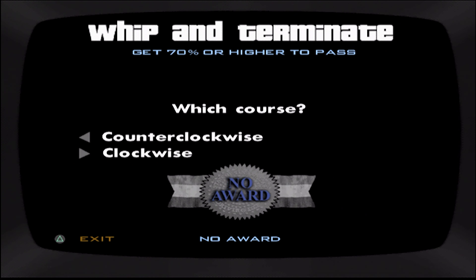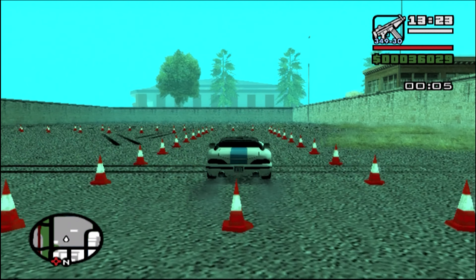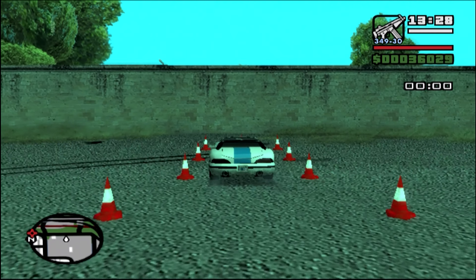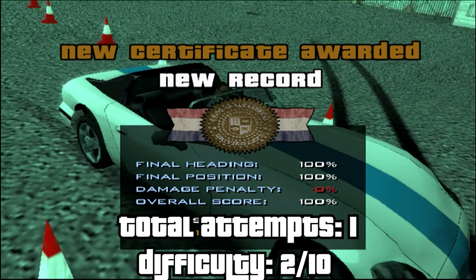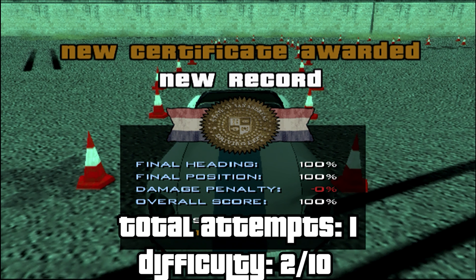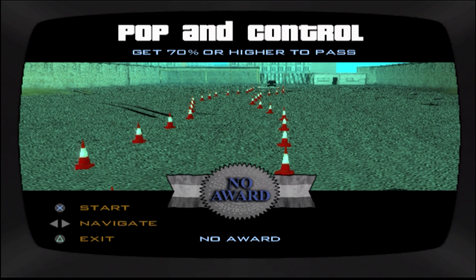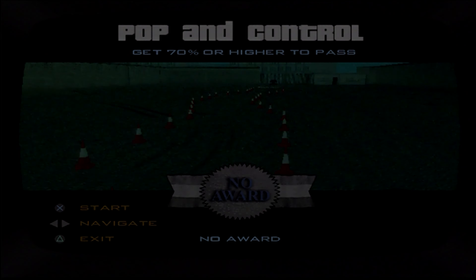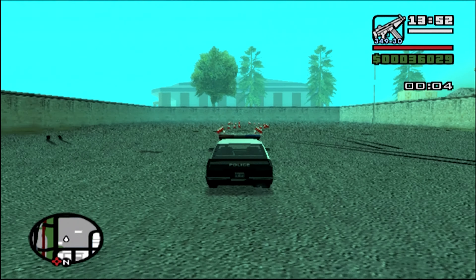Just you wait. We can also choose the orientation of the course, but it doesn't really matter. That wasn't too bad — I managed to do it in one attempt this time around. It's kind of easy to just brake too early or brake too late, and especially this stopping zone is really particular about where it wants you to actually stop.